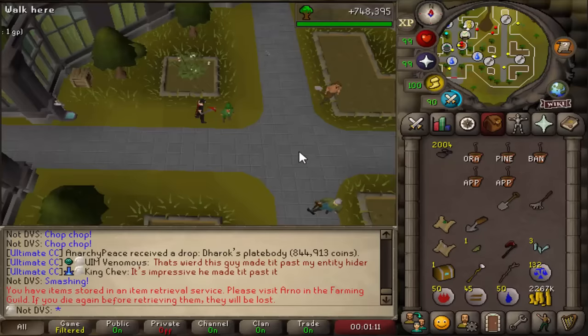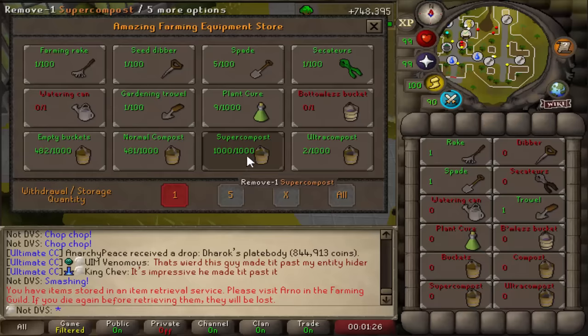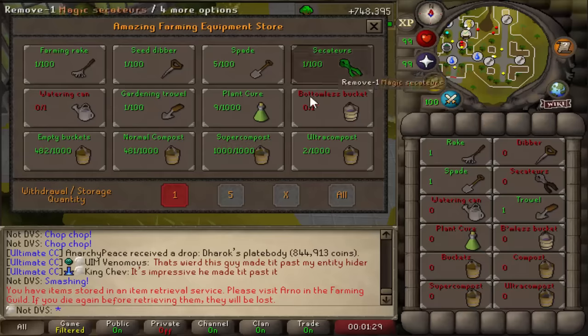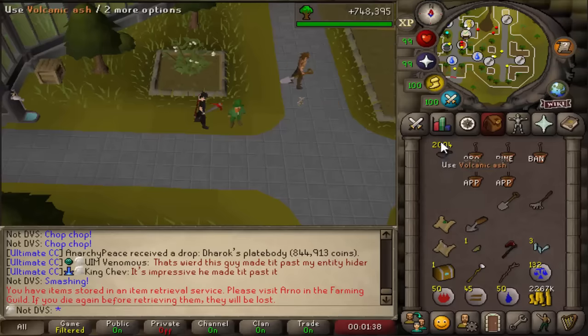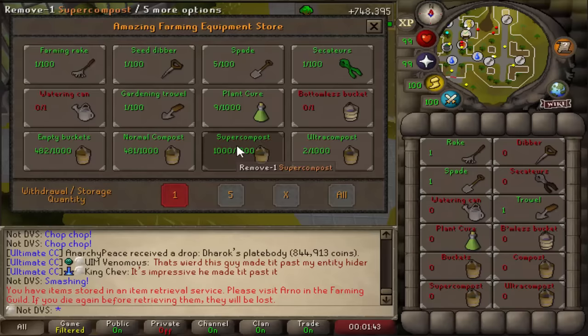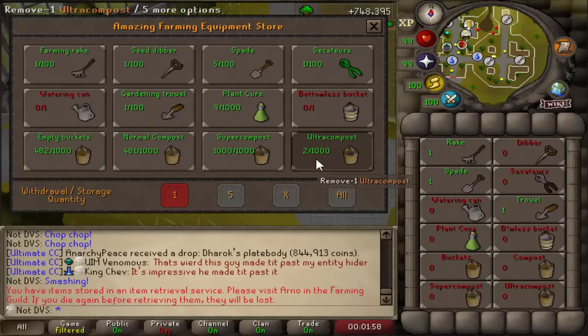A bit of a random update — I'm doing some more AFK woodcutting just to take a break from Calvarion. There are a few drops I'm keeping and one of them is super compost. I was able to completely fill up my storage with 1,000 super composts. Since I've gotten about 2,000 of these, I figured it's probably worth going to mine 2,000 volcanic ash, which I just did, and convert all the super compost into ultra compost. That way I'll have 1,000 ultra compost stored, and I'll probably get another 1,000 from Calvarion, giving me 2,000 total — making farming seeds very easy.